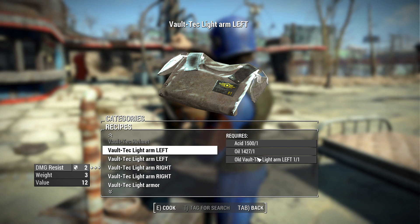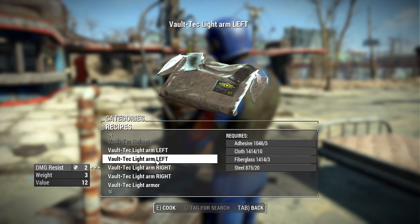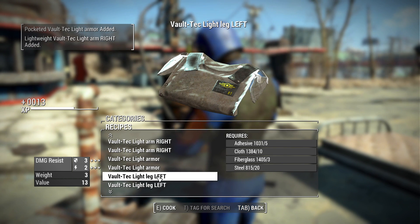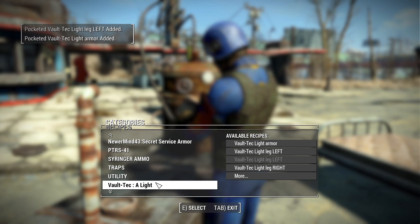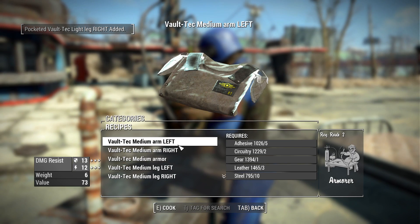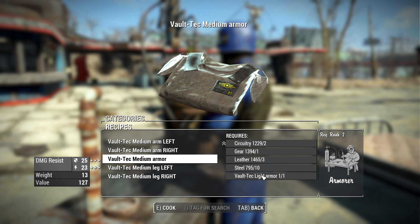One crafting option is from scratch, which is good if you want to equip your Vault 88 survivors. The other is to convert the old Vault-Tec armor found in the crate. Being a collector, I'm keeping the old armor and crafting all the new ones from scratch — left arm, right arm, vest, left leg, and right leg. We already have a helmet, so now we have the full light armor set.